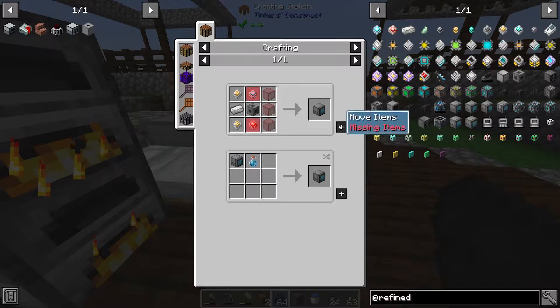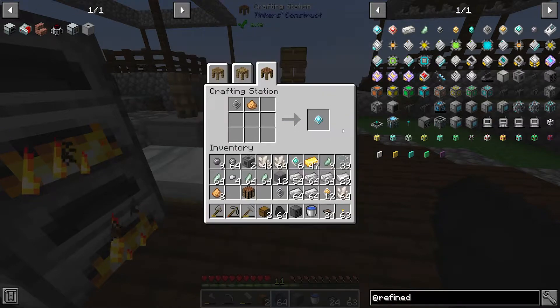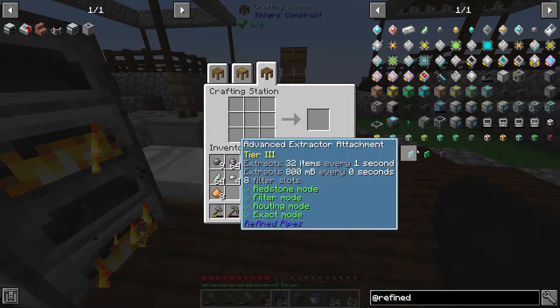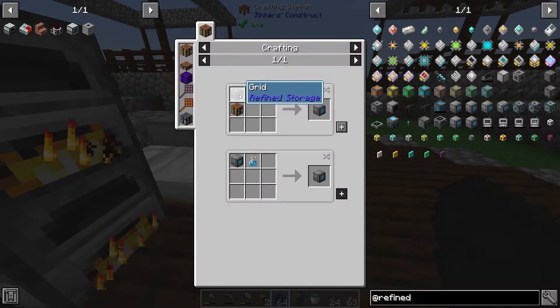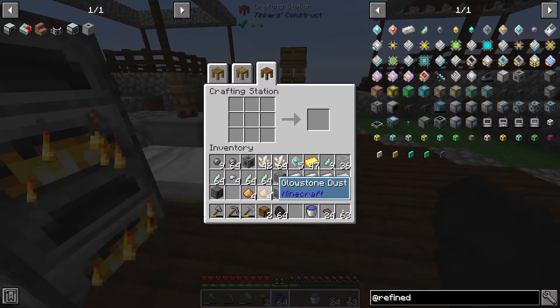We are going to make first of all a regular old grid. We need a construction core which takes the basic processor — based off iron — and a glowstone dust. We also need to make the destruction core: same thing, the iron basic processor and another quartz. And with that we can make a grid. Then to make it a crafting grid, it just takes the advanced processor, a grid, and a crafting table — and there we are, we have the crafting grid!